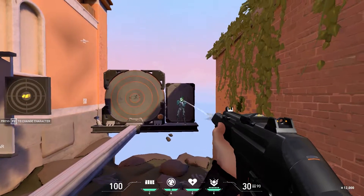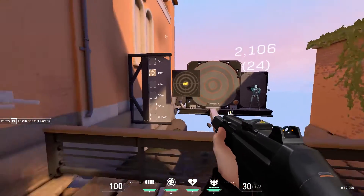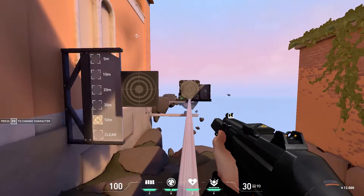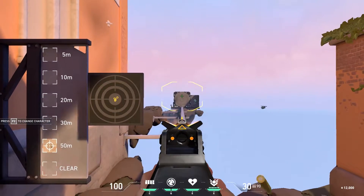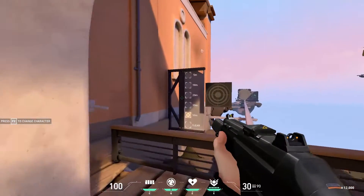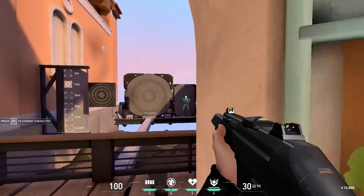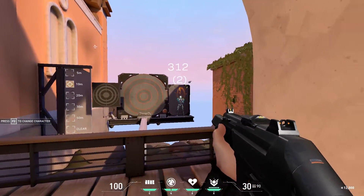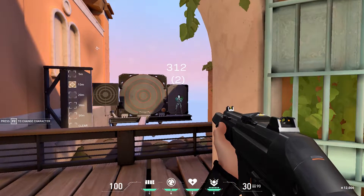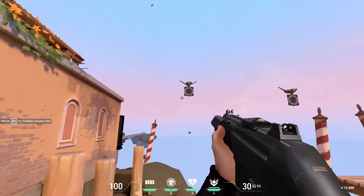Once you learn how to spray in Valorant you'll be set for ranked mode. You can also practice spraying on a bot target, aiming for headshots, and clear the board to see your shot placement. A great tip I've shared before: walk around the corner here and practice keeping your crosshair at aim level — this perfects your crosshair placement and is a great drill.